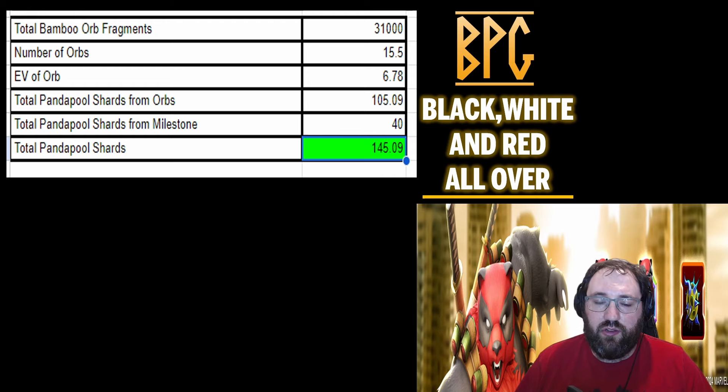Based on being in the top 500, the expected value of the orb — credit to my brother Boilon for the math — is 6.87 per orb. That gives you 105.9 Panda Pool shards just from the orbs. Adding the 40 shards from the milestone brings the total to 145.9 shards from the event.